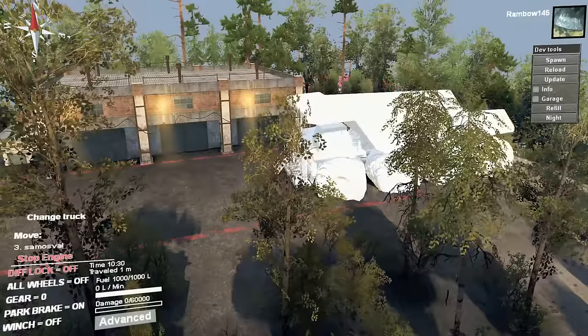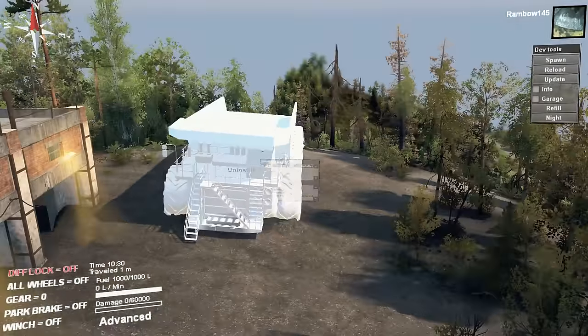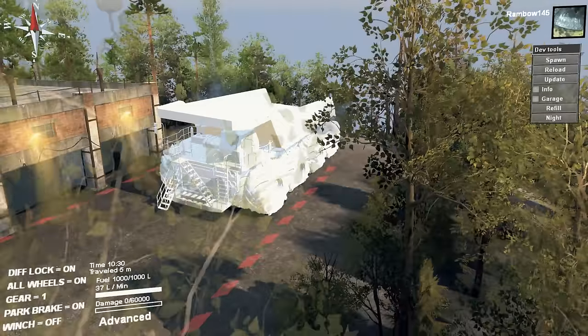Hi everyone, this is Rambo. Hopefully this is working — I've had all kinds of problems again. Anyway, I was going to use this dump truck, but it doesn't have any textures. You can add all kinds of stuff to it, as you can see here.